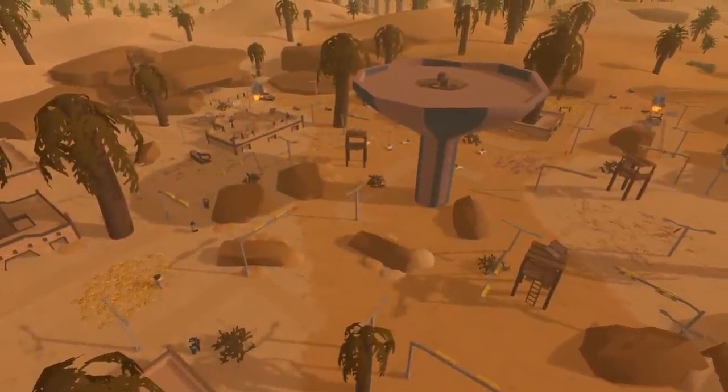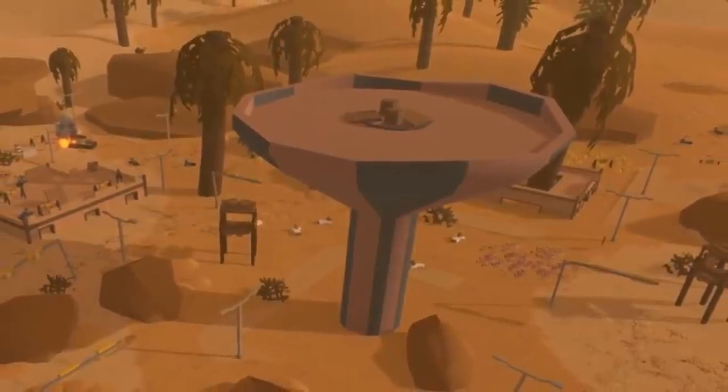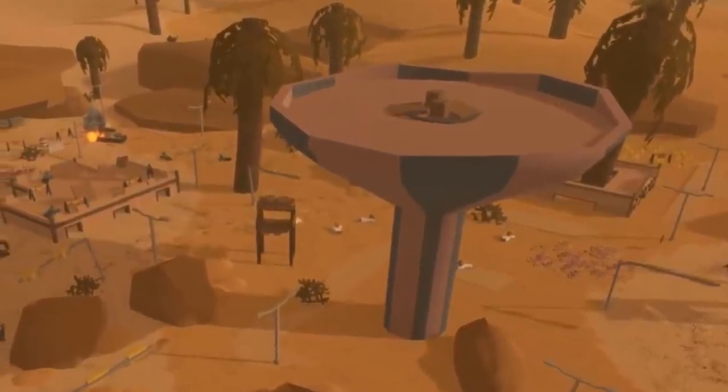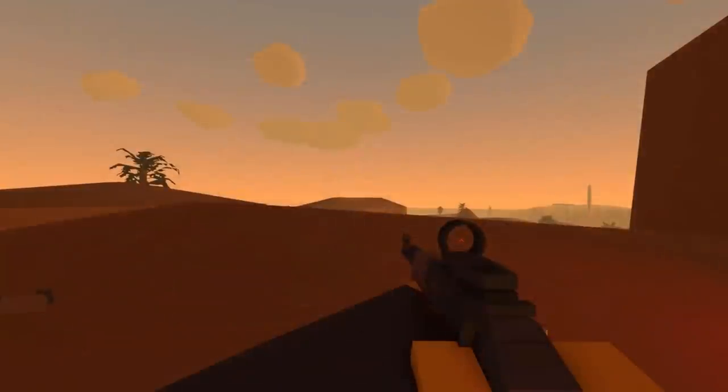That shot shows us one of the locations, including a big water tower in the middle. We can see that it does look very empty and plain, and some of the buildings are collapsed. You can see that there's still some room between ceiling and floor, which can mean that you can still enter them by crawling inside.